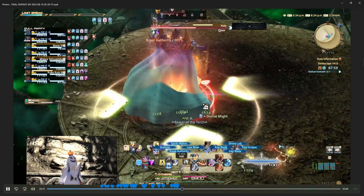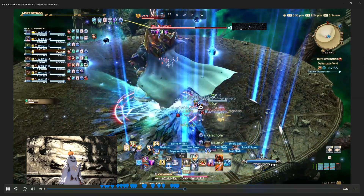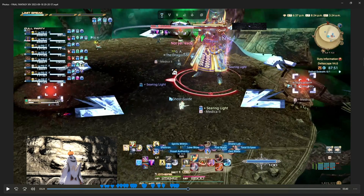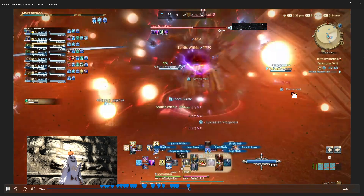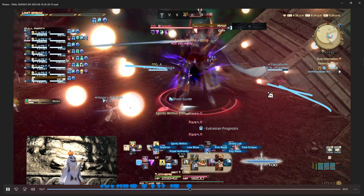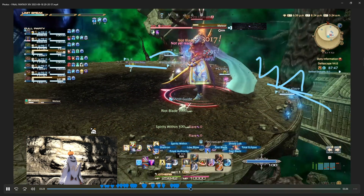We have a stack marker, so we all want to stack up for this. Then immediately after we have a flare marker — the people with that want to spread away, and everybody else wants to stay away from them. It's tricky if you're standing close to the edge because at this point there is no fence, so you can fall off.